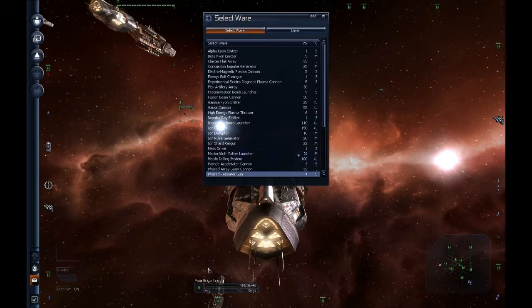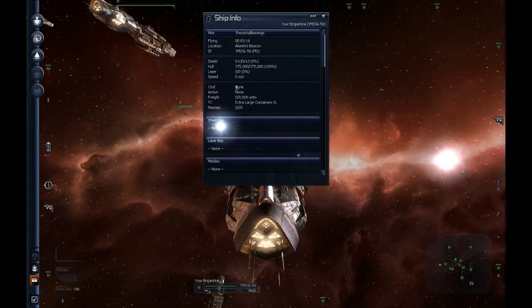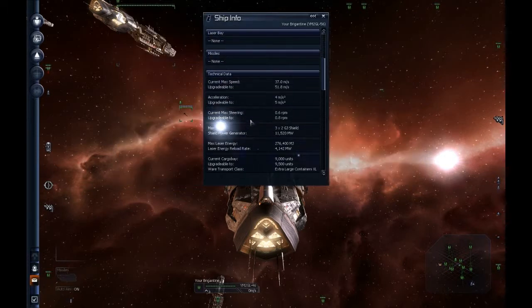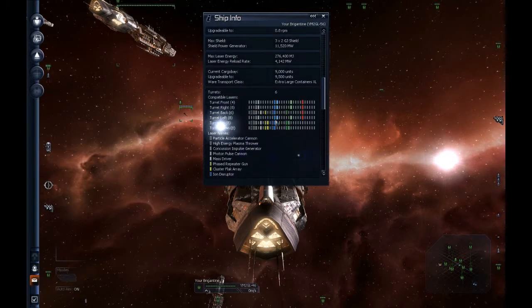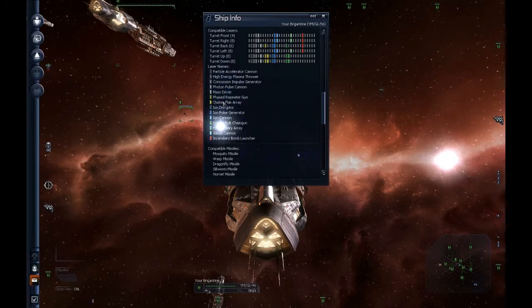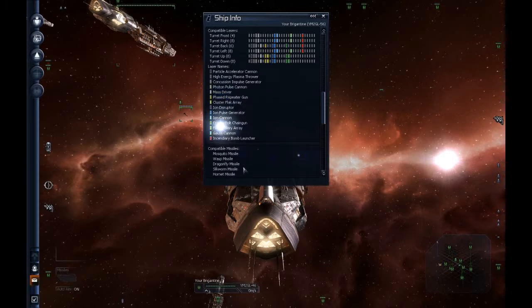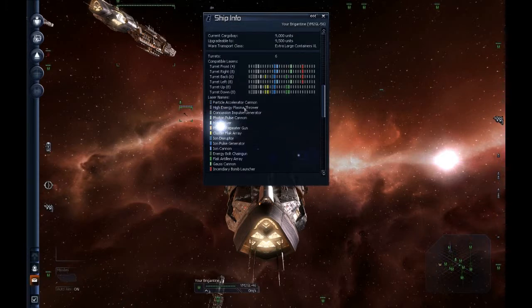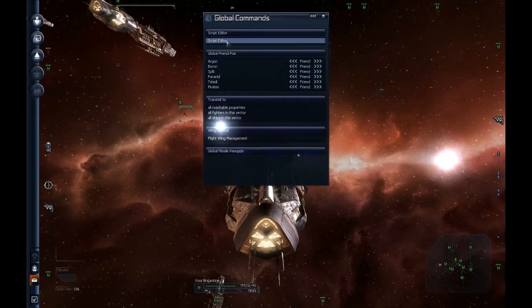Before you actually do this, you're going to need to go here: Property, Brigantine, Info. You're going to need to see what type of stuff that you have selected — stuff that's compatible. These are compatible things for this specific vehicle. Going here will allow you to see what you can put on this vehicle and what you cannot. Anything that isn't listed here cannot be installed. So we're going to install a bunch of high-energy plasma throwers.